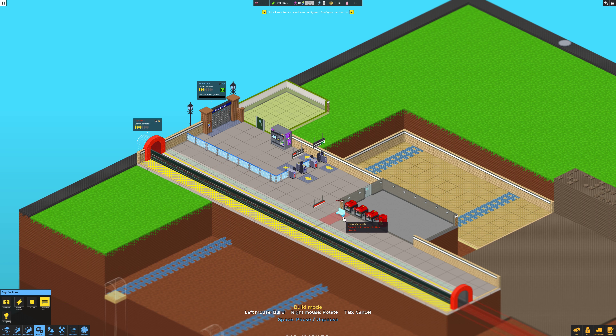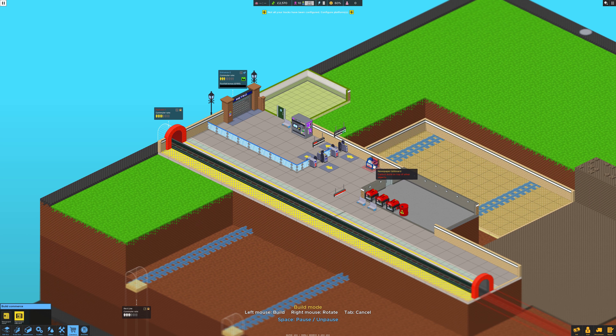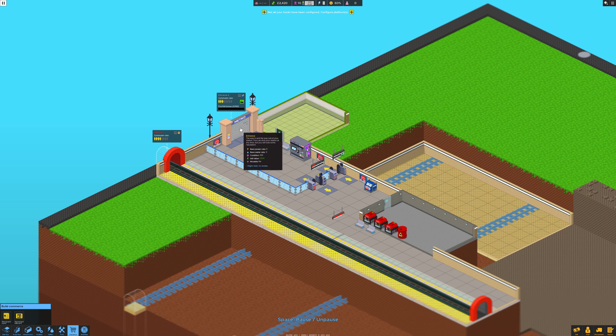We can put a couple of benches there — two there, put one there. And we've got the newspapers, so we're going to put a newspaper there. Put a stamp, advert there, advert there, advert there. We'll put an advert — nowhere, that'll do. So that should be good to go. Let's open it up.